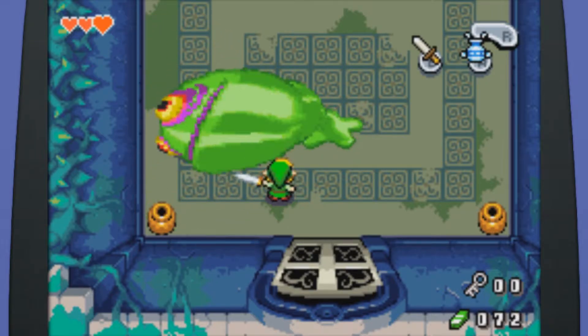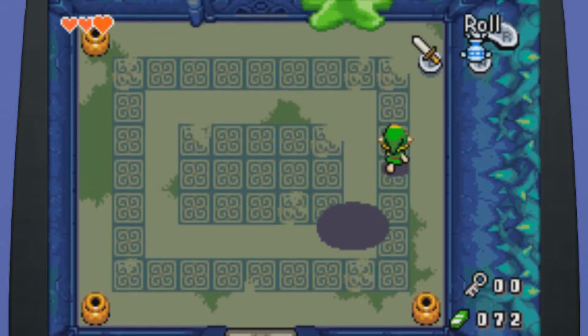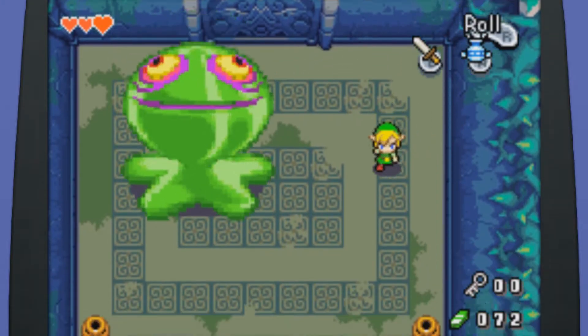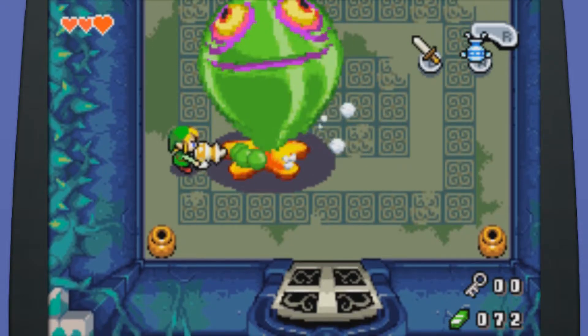And then we can whack the heck out of him like this. And then he regenerates himself. And phase two — I believe he jumps a lot more. I think he makes stuff fall from the ceiling, if I remember right. Oh, there's hearts here. I probably shouldn't waste those just in case. Okay, maybe that's just phase three.